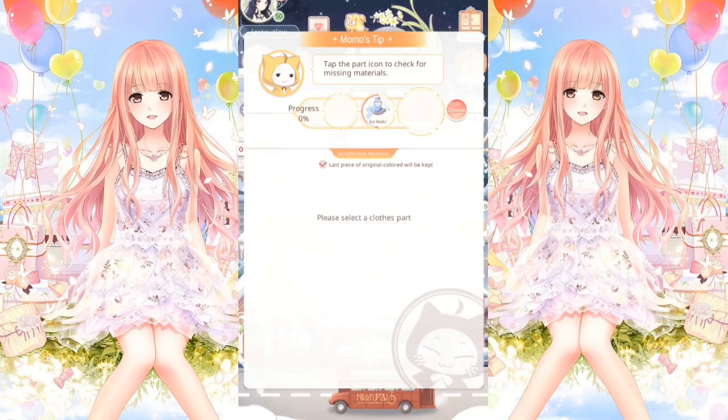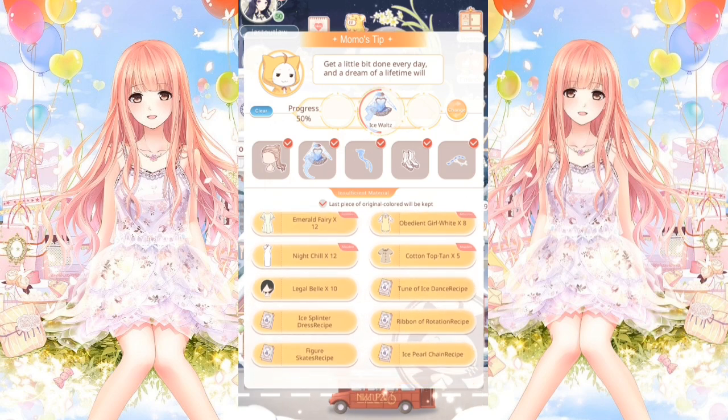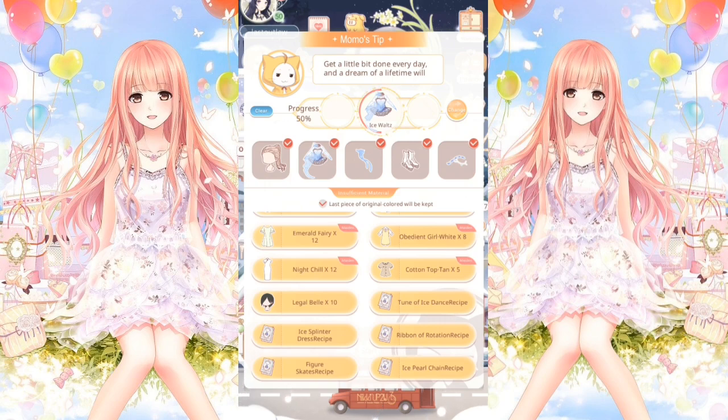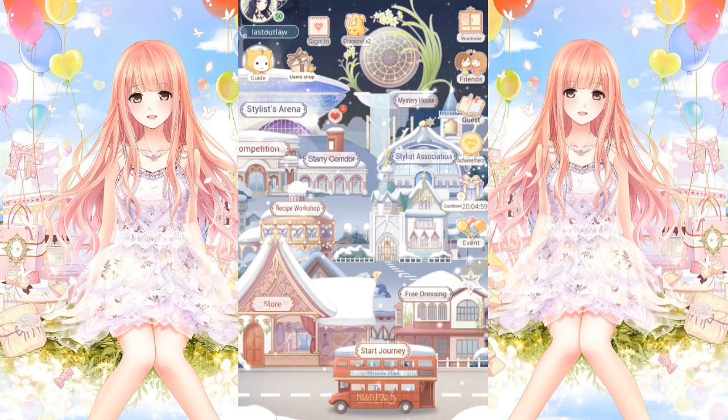Anyway, you select the Ice Waltz — the stance that I showed you — and it will then tell you here what you need to actually craft it. At the bottom you've got the recipes, which you're going to get sent through to you. It also shows you the parts you're going to need to craft your recipes themselves. So you can start working now using the stamina to try and get a hold of the pieces as quickly as you can. It will really give you a head start, especially if you want to get that bonus prize.